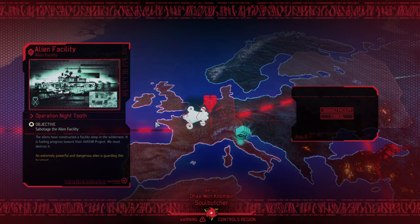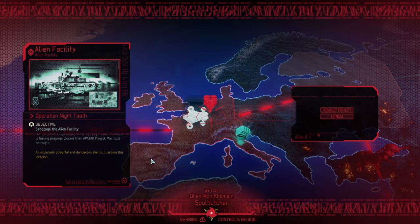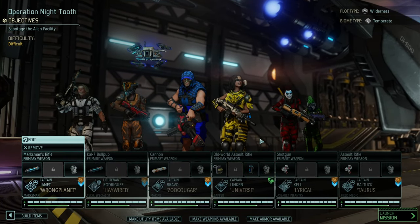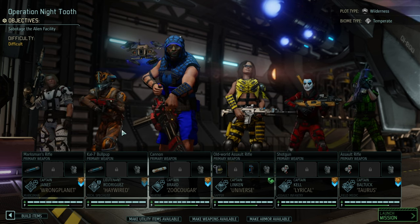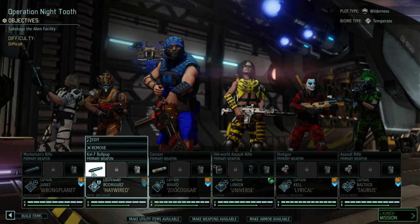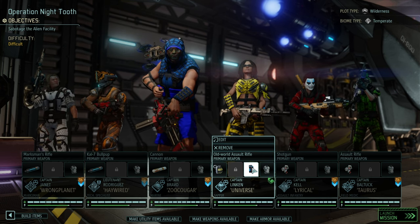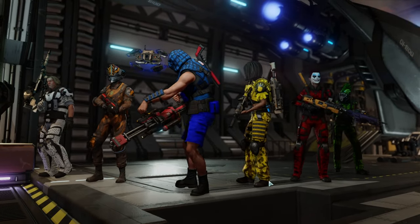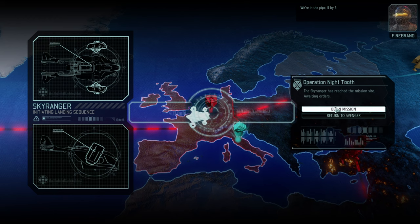Operation Eye Tooth is like being at the dentist to get a root canal. We're fighting with our backs against the wall as we're now up against an alien ruler. I already hate myself for letting that thing loose into our next missions, but I need the reduction of the Avatar project. We bring our A-team: Wrong Planet, Zoo Cougar, Namri, Lyrical, Torus. And instead of slotting in Hog Bite, who is unfortunately incapacitated after the last mission, we're bringing Haywire. We've got our blue screen rounds, a multi-shot, a frost grenade for potential snaking, and a lot of healing. This is going to suck on so many levels, but we need to win — this is a must-win mission.